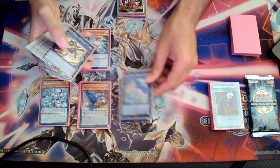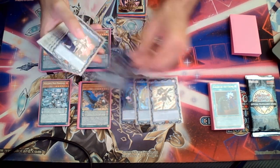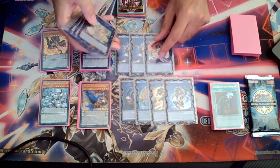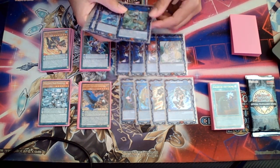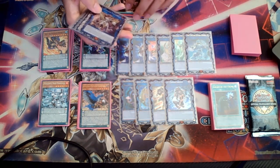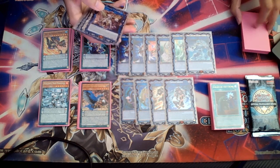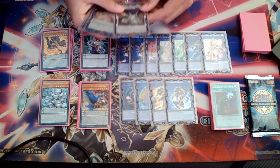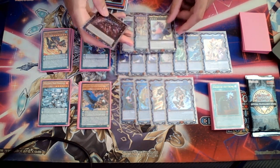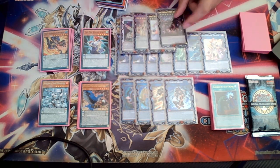For the extra deck: Link Ribo, Artemis, SP Little Knight, IP Masquerena, Beyond the Pendulum times two depending on taste, one Selene, Appaloosa, Avramax — one of the MVPs — Access Code, Arclight, Arctos 12, Baguska, and Typhon.